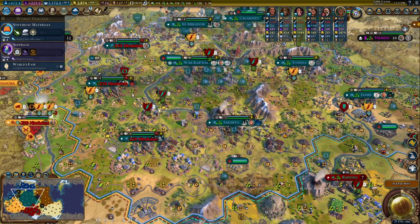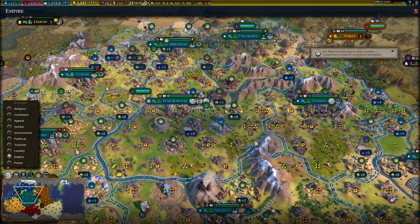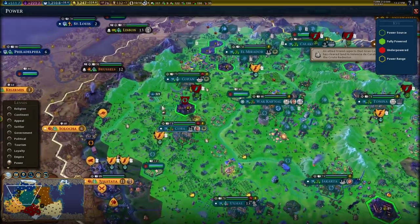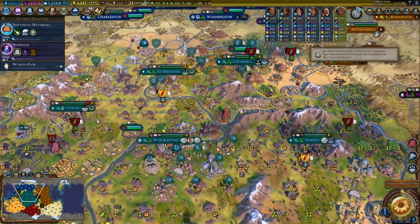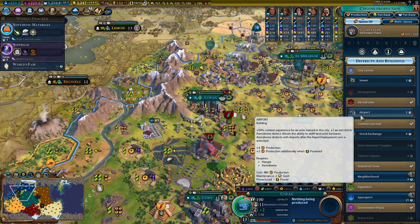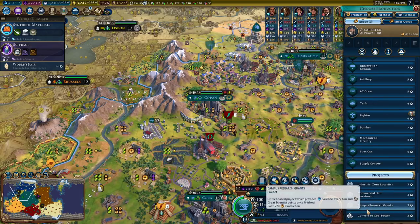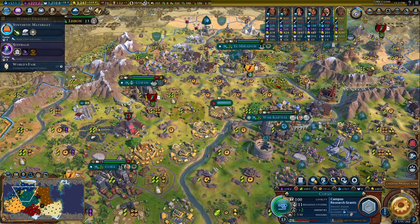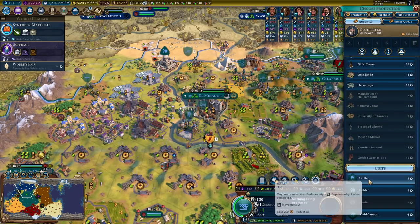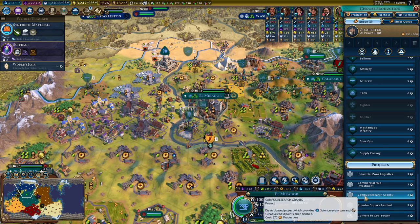So power-wise — is everybody fully powered? Actually looks like it. So power-wise we're doing okay. Power's going fine, I like to see that. I think that's our bottleneck — science, I'm pretty sure. I'm going to stick with projects in most cases. I wonder if with all these industrial zones now, how effective these projects are going to be, because we get to finish them every three turns which is fairly impressive.